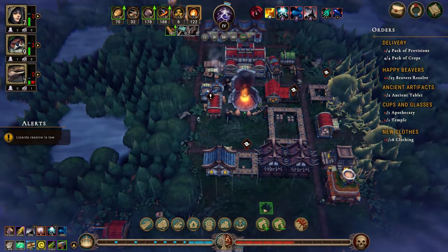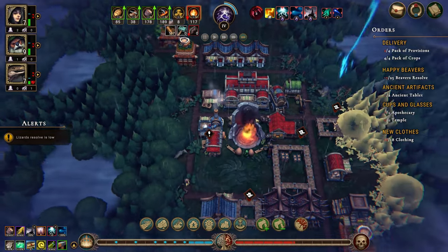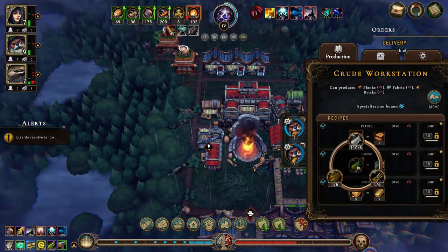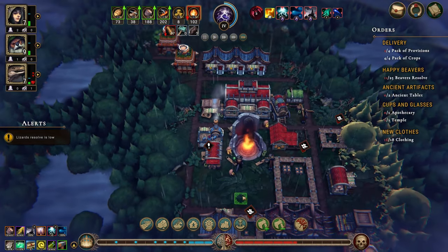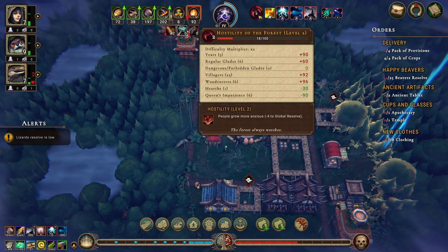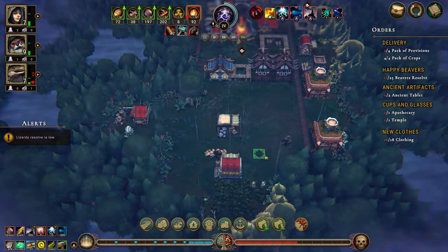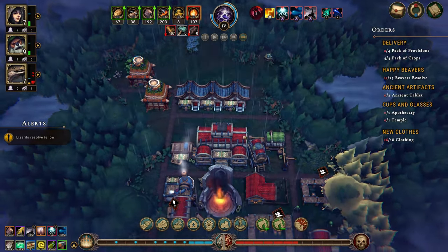We're only at 16 of 18 clothing which is annoying. Are we going to get these built? You have 110 of those fibers - why are you not making fabric? The queen just got upset because I didn't notice we were heading into the storm, so now that's something I really need to keep an eye on.